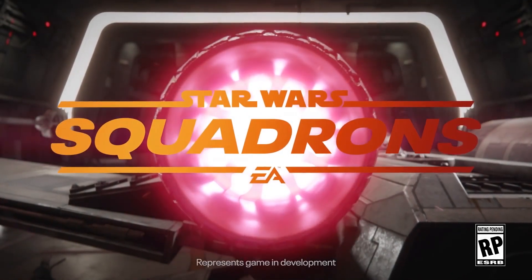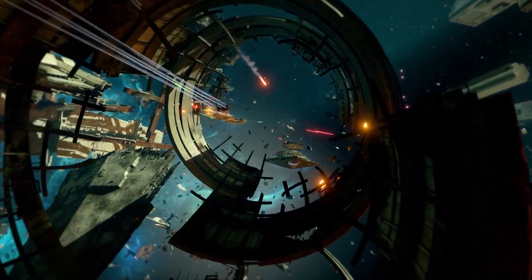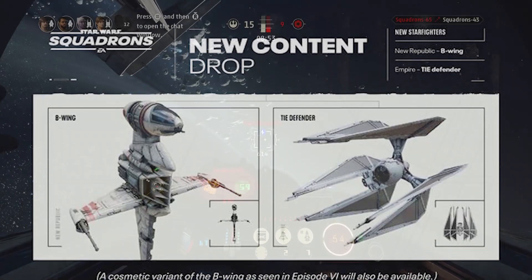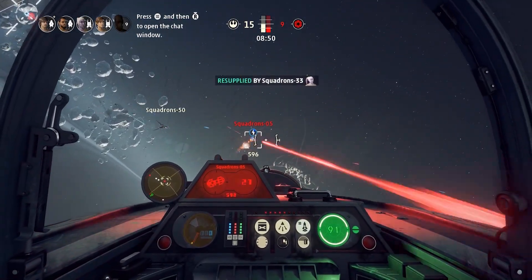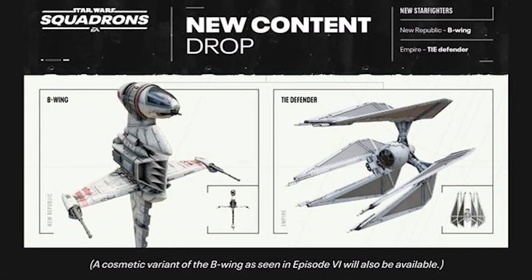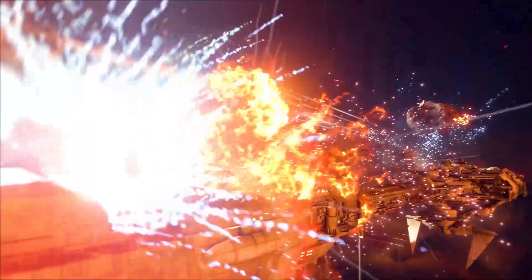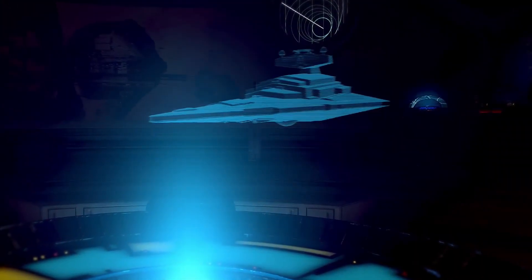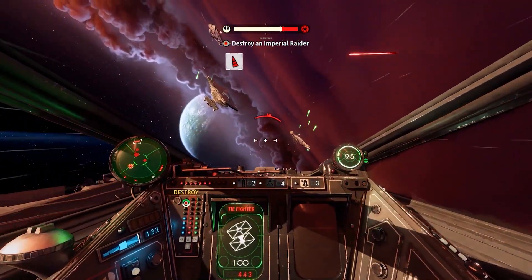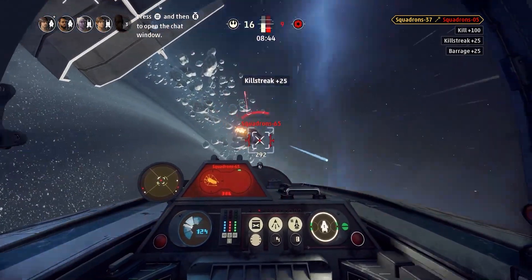Despite numerous interviews with creative director Ian Fraser, it does appear that Star Wars Squadrons is going to get two massive content updates - the biggest updates the game has ever seen since launch. Starting from the 25th of November all the way into December, Star Wars Squadrons will be getting a new map, new components, private and custom matches, and two new ships for both factions: the B-Wing and the TIE Defender. It's all completely free to download for all platforms in two content patches - version 3.0 on November 25th and version 4.0 sometime in December as a Christmas update.